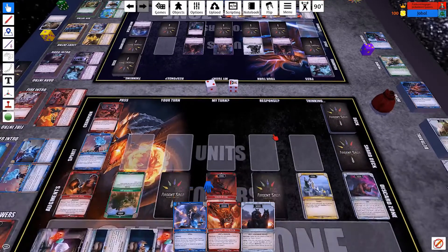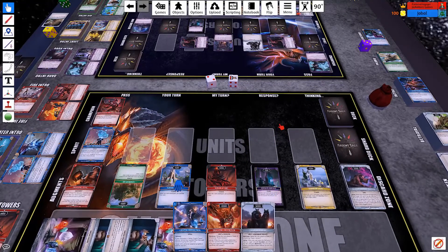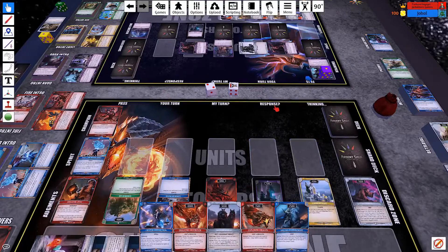He can use this guy to hit either dark or water, but instead he uses the other guy to hit water. He's going to use his golems to reveal both of my towers — they're both at 1000 points. He hits my Tower of Water and gives me 2 cards, then passes.